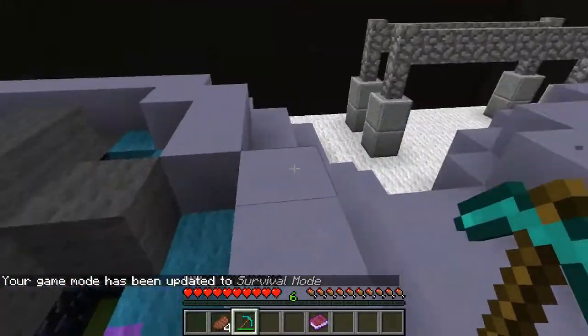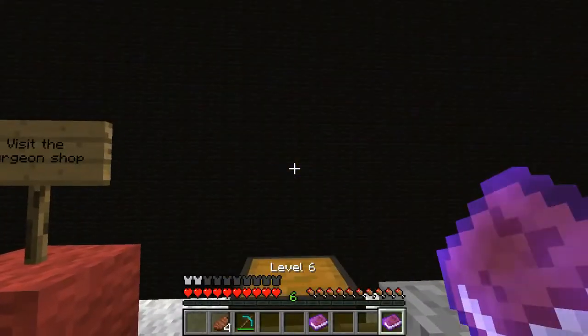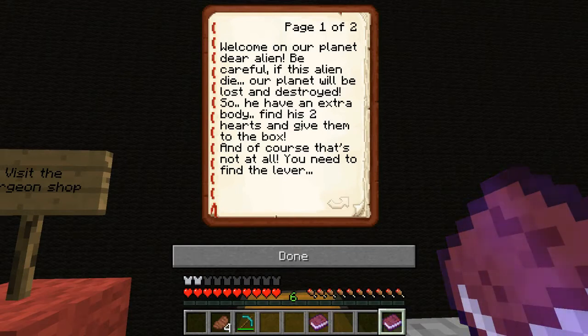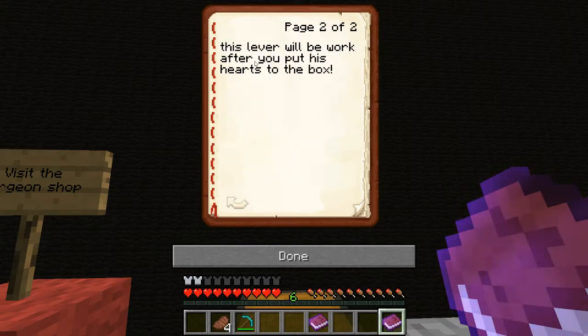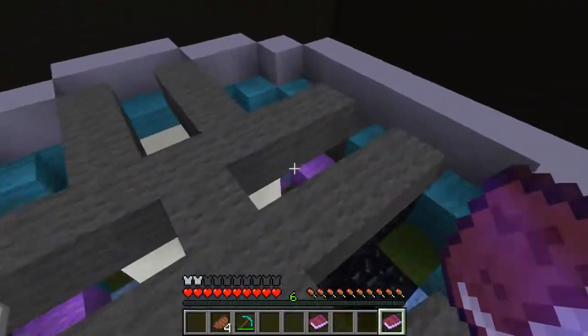Oh my god, it is! This is going to be amazing. Let's get the information over here. 'Welcome to our planet, dear alien. Be careful — if this alien dies, our planet will be lost and destroyed.' So aliens do exist! I knew it all along! Now we know. He has an extra body — find his two hearts and give them to the box. And you need to find the lever. This lever will be working after you put his hearts in the box. So: find two hearts, remove them from his body, put them in the box, bam! Then we're done.